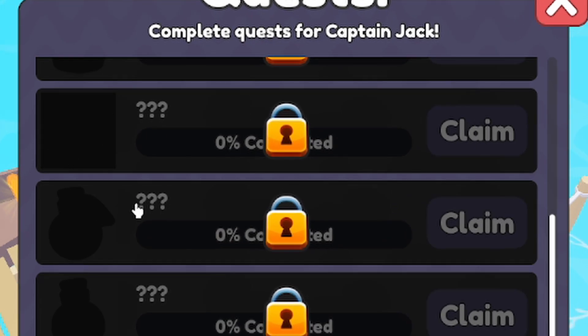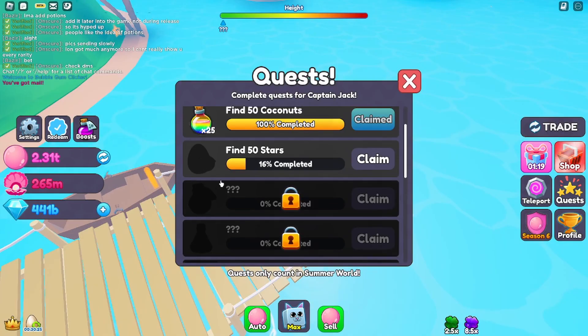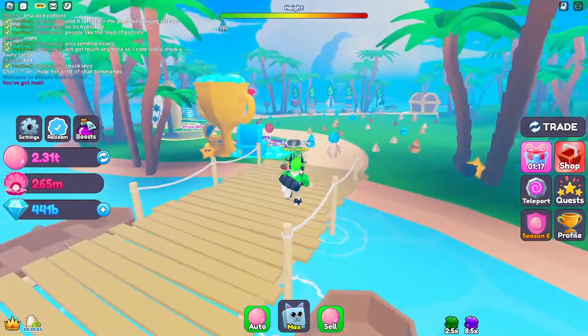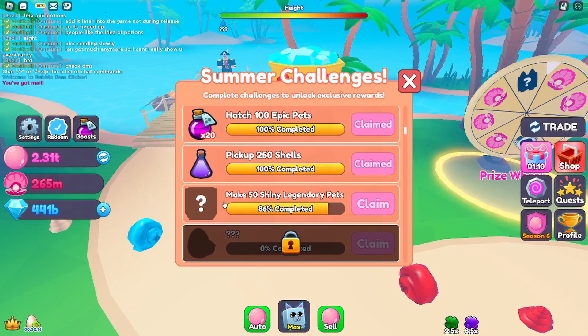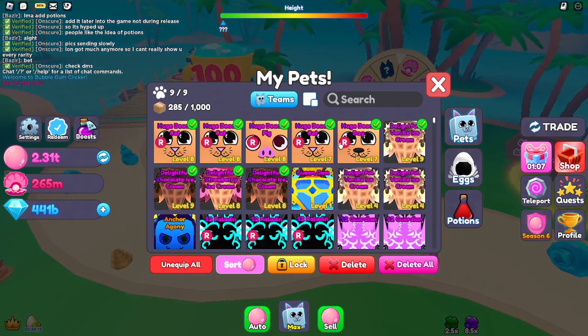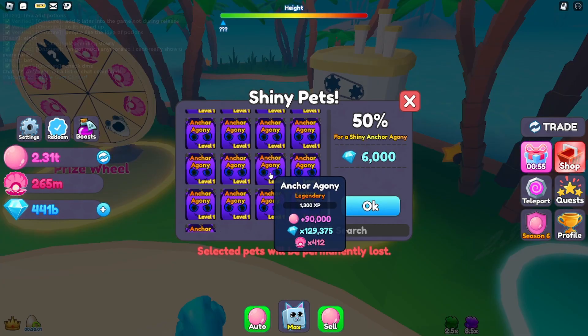There's a pet right here that you can get by unlocking it in one of the quests, but I'm not sure if I'm able to unlock that — that's gonna take a while. I'm also questing for this pet from the 'make 50 legendaries' challenge. I think I have enough to make one actually — let me check. Yeah, I do have a bunch of agonies.